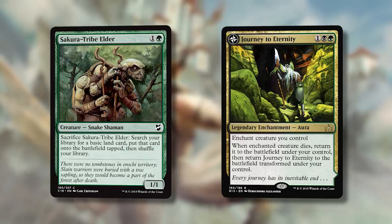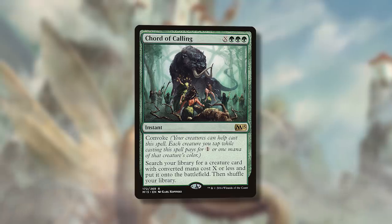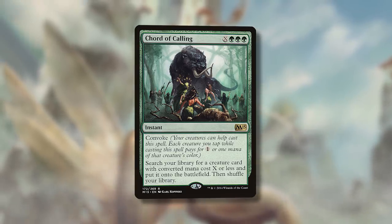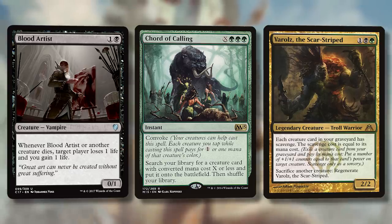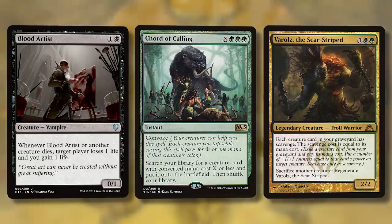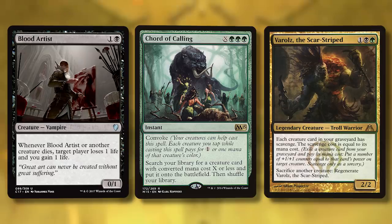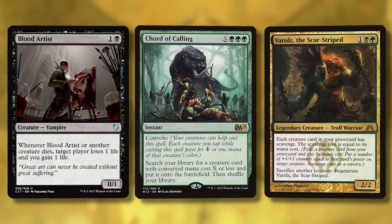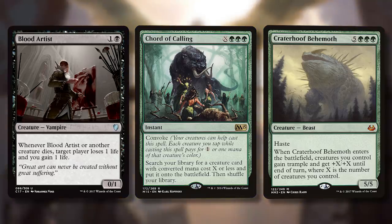Here's another cool interaction — Chord of Calling. Since I'm going to have so many tokens, I put Chord of Calling in my deck. It's X green green green for an instant with convoke, meaning you can tap your creatures to add mana for the X or the green cost. Search your library for a creature card with converted mana cost X or less and put it onto the battlefield, then shuffle your library. So you tutor a creature directly into play. You can get Craterhoof, Blood Artist — but getting it with Chord of Calling using your tokens to convoke is what makes it especially powerful here.